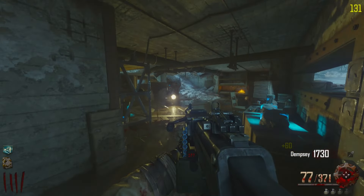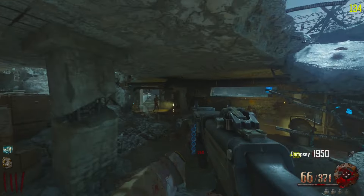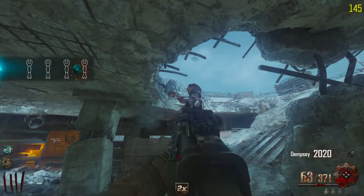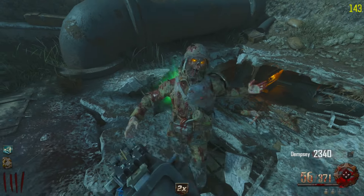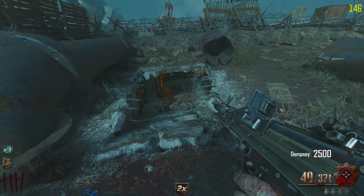I almost died right there — that would have been big unfortunate, very big sad. We'll grab our stone tablet, and I think the disc is over on the other side. We'll gotta clear out these zombies first. Oh, I probably missed it — right on the table, there it is. Check up here for the shield part and it is not up here, which is unfortunate. We are gonna need to reload before the max ammos.